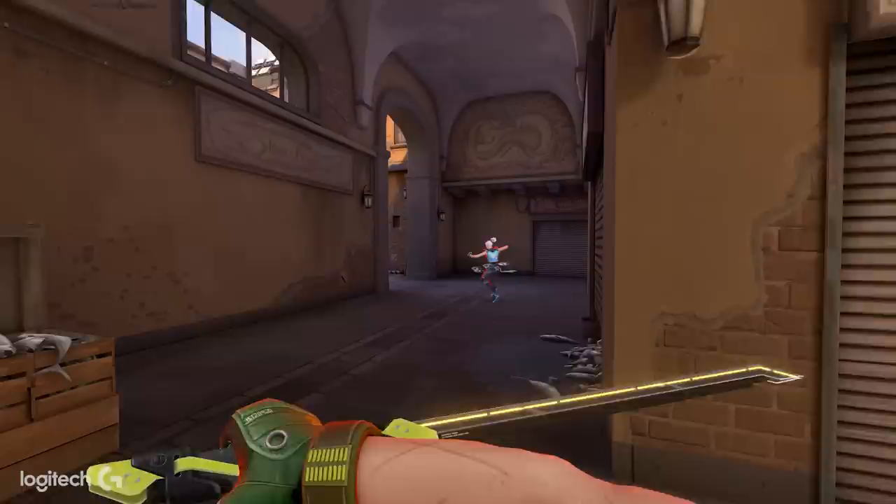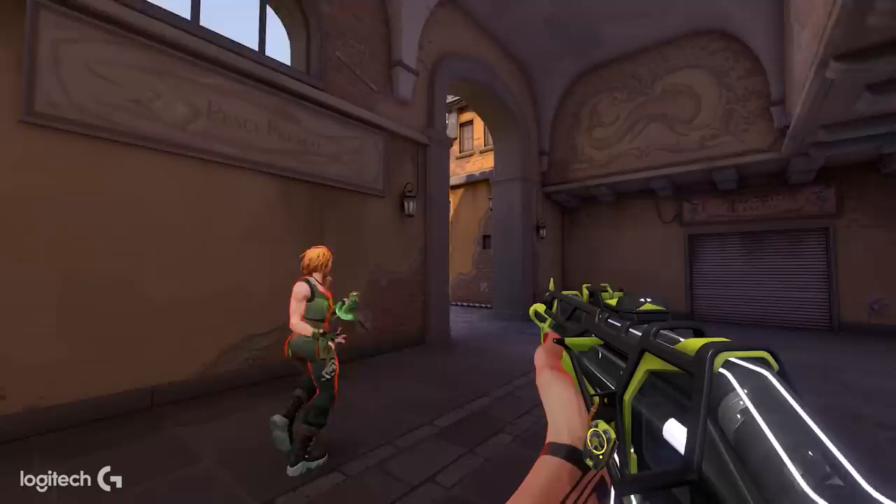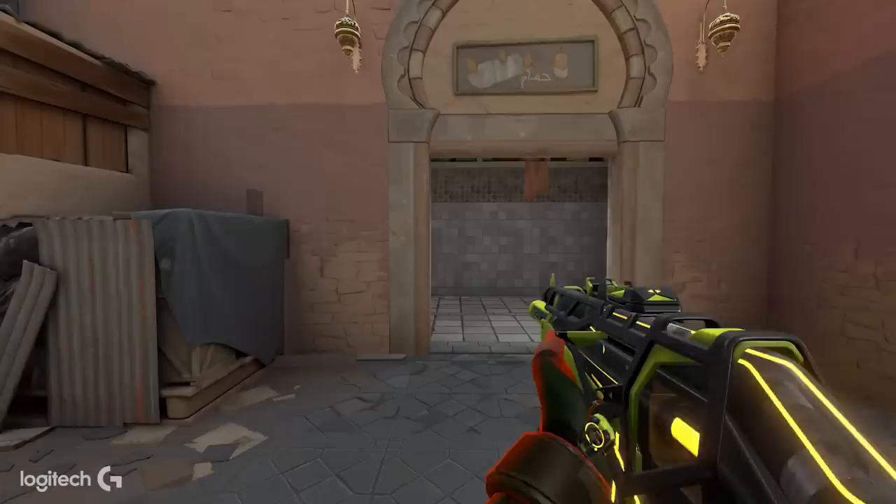A trick I tell my teammates: when I flash with Sky, always be to the wall side. Let's say I'm in B main and I pop-flash the corner — I always tell them not to be to my right because they'll most likely get flashed. If you're to my left, the flash goes right around the corner and almost never gets you. Most players just run around and flash corners, so if you have a Sky on your team, let her do her work, follow her, and trade her.